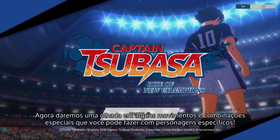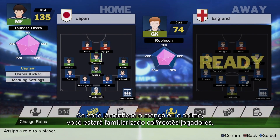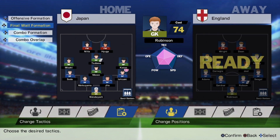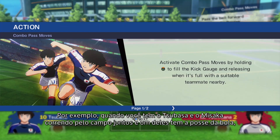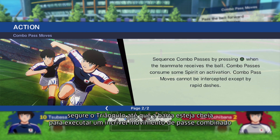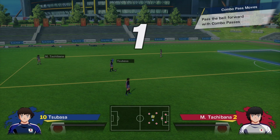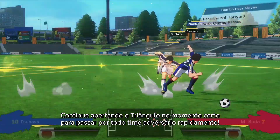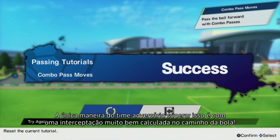We'll be discussing special combination moves you can do with particular characters. If you're familiar with the manga or anime you'll recognize these players, but if you're new you'll learn to know them before long. There are several special combination plays you can perform if you have the right players in the right spot. For example, when you have Tsubasa and Misaka running up the pitch together and one of them has the ball, hold triangle until the bar is full to perform an amazing combo pass move. Keep tapping triangle in time to get past the entire opposing team in no time at all. The only way for the opposing player to beat this is with an extremely well timed dash into the path of the ball.